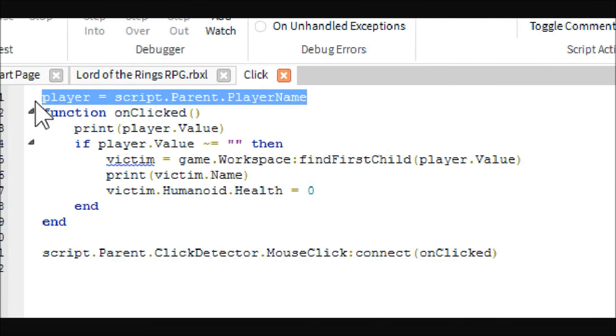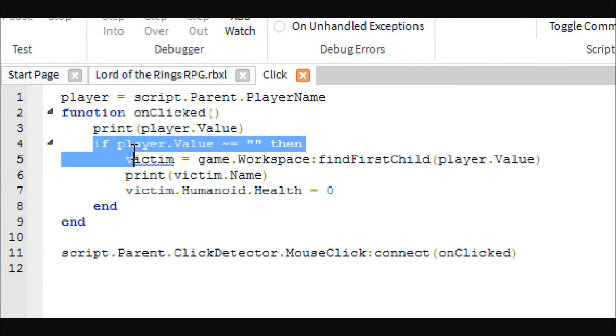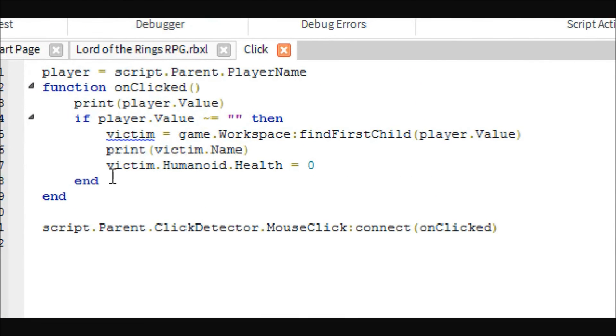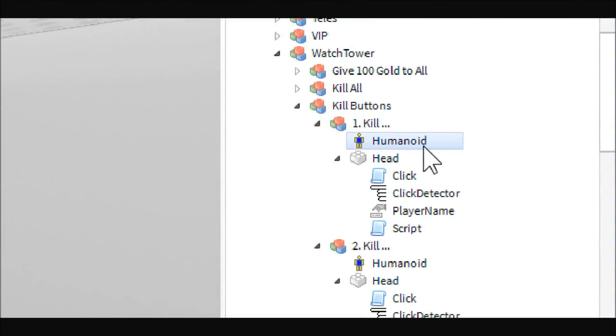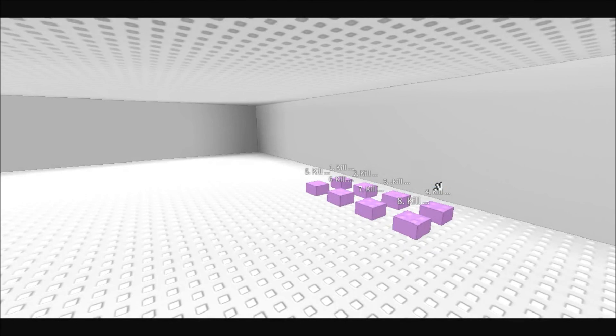The click script is simple — this is where we kill them. You have the onClicked event, and a variable that holds the player name. On clicked, you check if the player name is not equal to nothing — if the button says 'kill...' it won't do anything, but if the value has a name it will find the player and kill them. You can throw in a message like 'the creator has killed whoever' or 'you are being punished for your crimes' — useful if somebody's trolling.